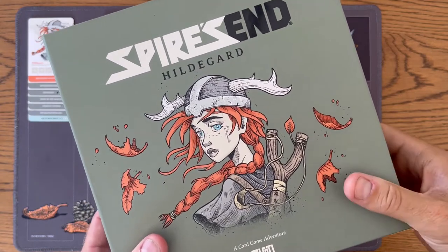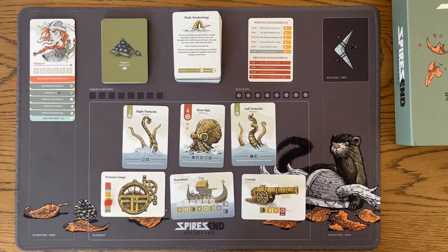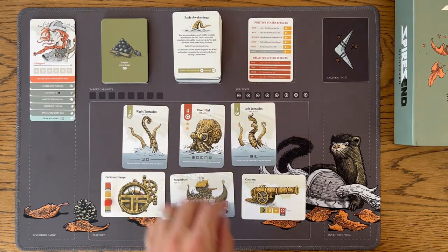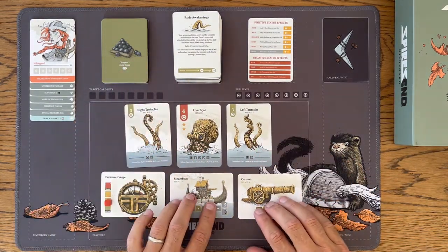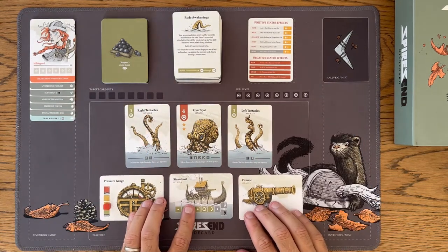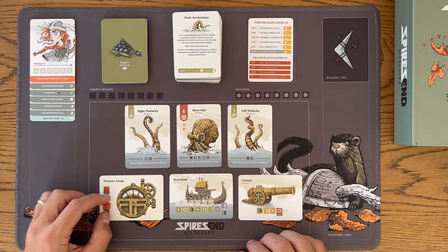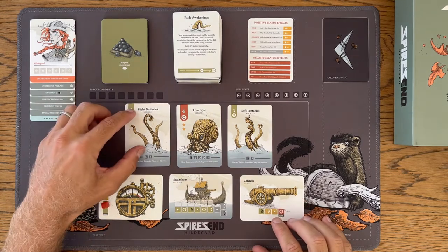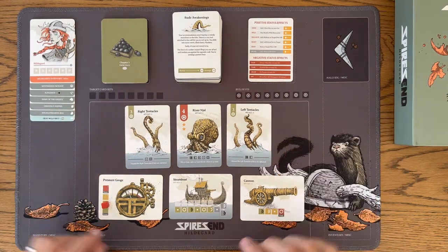I'm back with another look at the River Squid face-off in Hildegard. I'll just do a few sets here and you can see how this flows. It can go really quickly depending upon how this unfolds. I designed it to go a little quicker than some of the other face-offs, and you really need to pay attention to blocks. Always stress and manage all of your shot dice properly. Let's get into it.